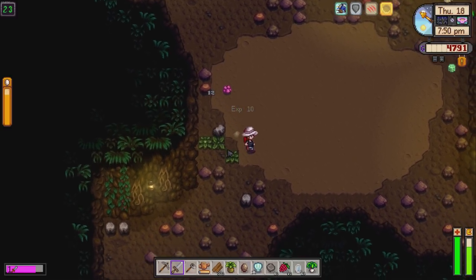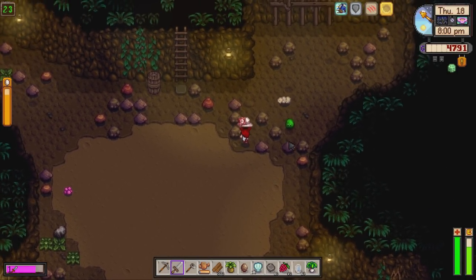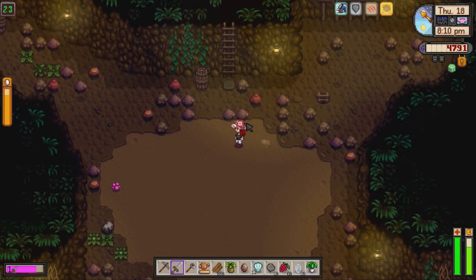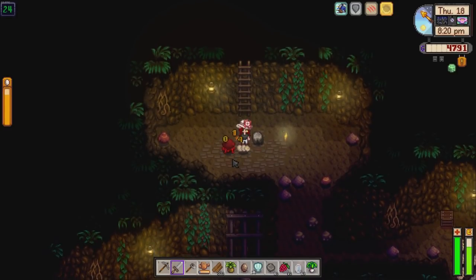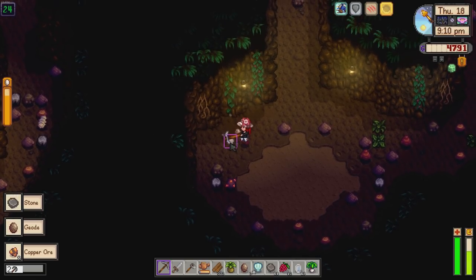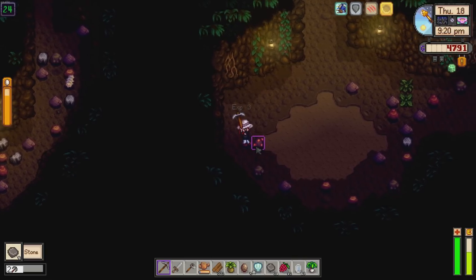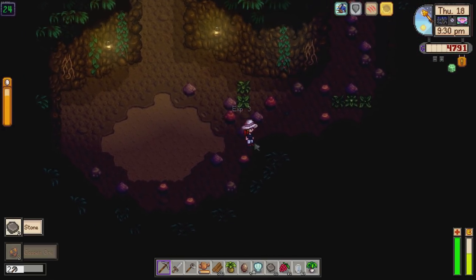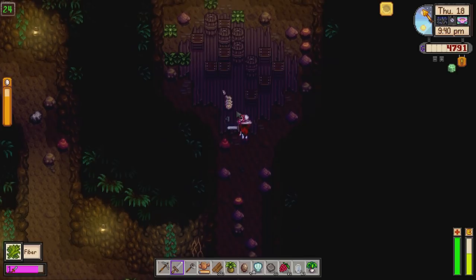There's the ladder - I'll take all this copper first. Floor 23 already. If you hit a normal rock you don't get any mining skill, but if you hit one of these little white silver rocks you get 3 XP, and you get 5 XP from hitting a copper vein, iron, or similar. So the white rocks and mineral veins are the ones that give you XP - normal rocks don't. Just bear that in mind.